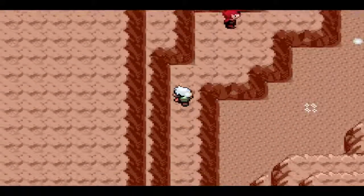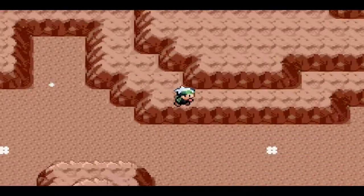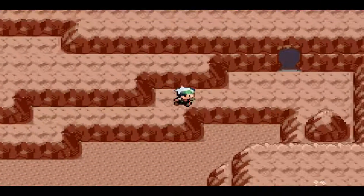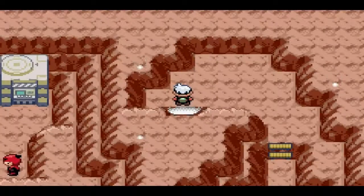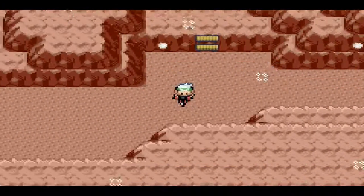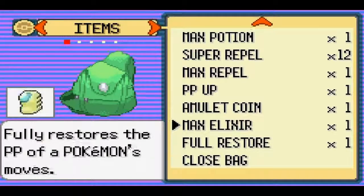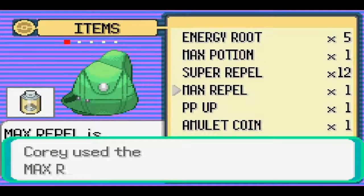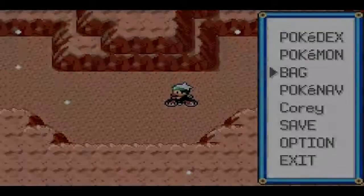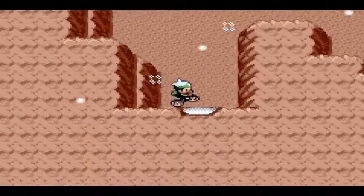Now we can go back over here and continue on. Because I went back — there were like three branching off paths in this room, and I already did all of them. There were just some items. Repel wore off again — I'm gonna be going through these like crazy. I'll use the Max Repel while I can, just because it lasts longer. I just did a little wheelie there — I'm just gonna ride around doing wheelies the whole time just because I can.